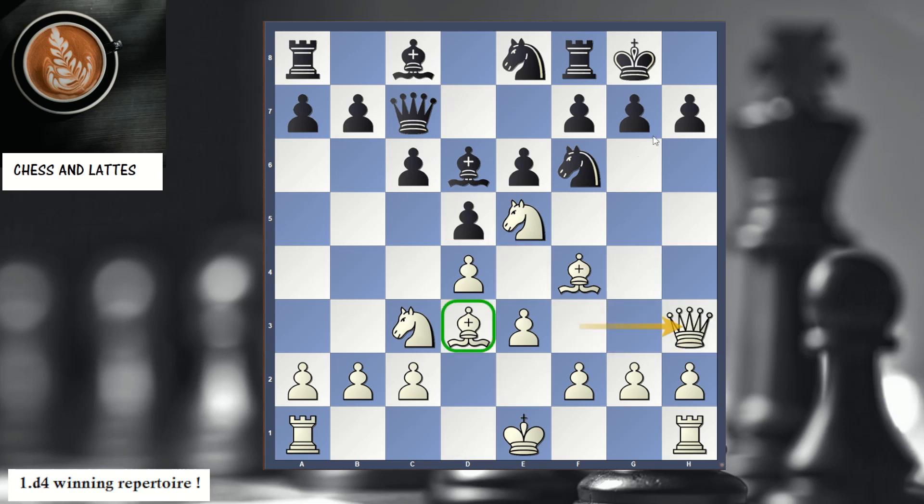We're trying to put pressure on h7. It's not checkmate yet, but the pressure is mounting. If Black were to play b6, g4 is certainly a very strong move — we're threatening g5, and when that knight moves, we checkmate. Another idea: if Black tries c5, we have the nice move Nb5 targeting here. In the game, knowing the threat on h7, Black played g6.